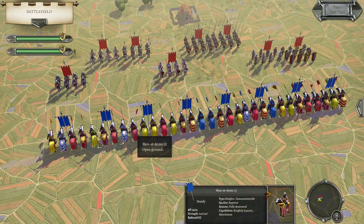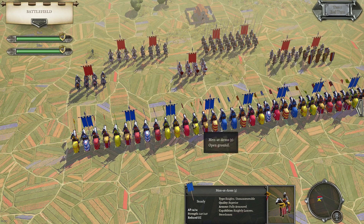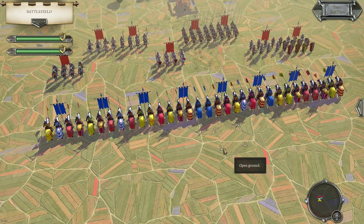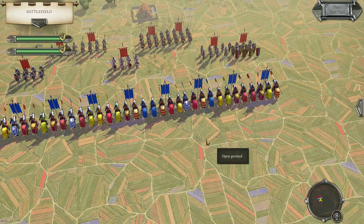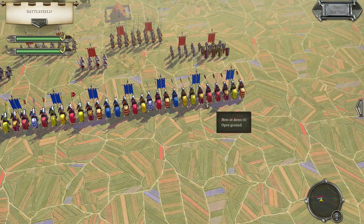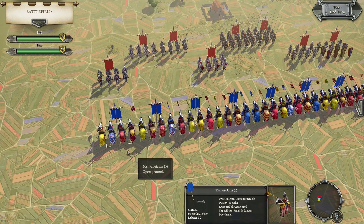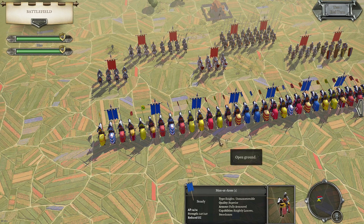Keeping them fairly close to each other and using them in conjunction can be really useful. Sometimes in battles you might not be able to do that — you might have some reserve somewhere or need a few knights elsewhere on the battlefield — but overall I think they can be used really effectively together.